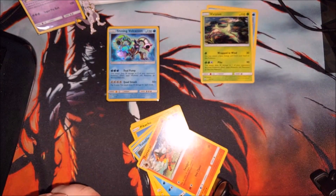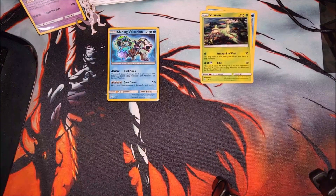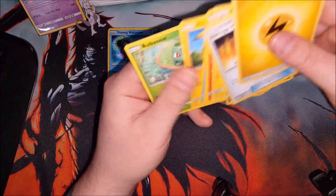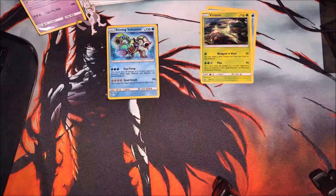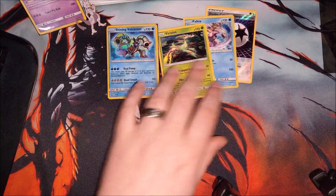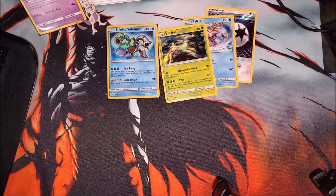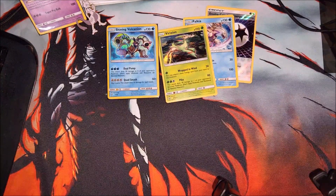We did get a Shining card — we got the Shining Volcanion, so I am happy with that. The rest of the cards don't even matter: we got an Electrode, a Buizel, a Pikachu, a Bulbasaur, all that good stuff. I will be putting the prices up there so you guys will see them. If you enjoyed this box opening of Shining Legends cards, please hit that thumbs up button. Comment down below if you've been able to pull the Shining Mew, or what cards you are on the hunt for from Shining Legends. But that is going to do it for this video guys, and until the next one — Peace!